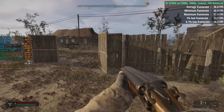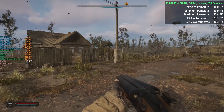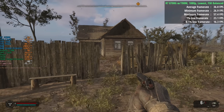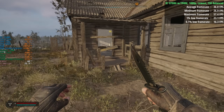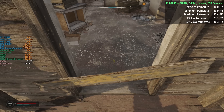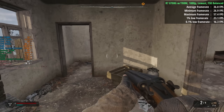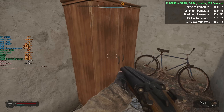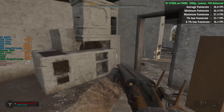I'd actually recommend aiming for 30-plus fps if you're running hardware like this. Trying to target 60 and you're going to be disappointed. We could implement FSR ultra performance and turn the base resolution down to 900p, but it's going to make things pretty hard to see and there will still be dips below 60 fps anyway — it's not going to be a consistent experience.